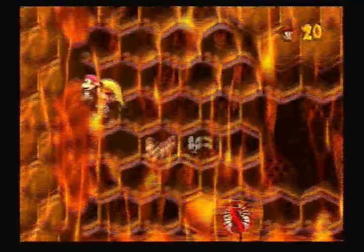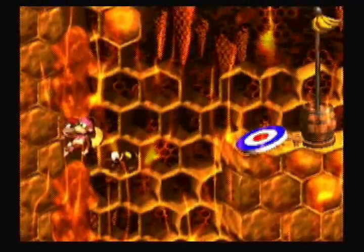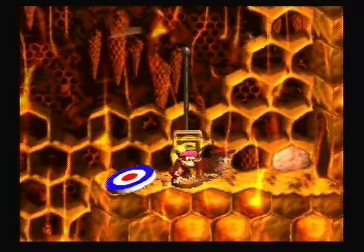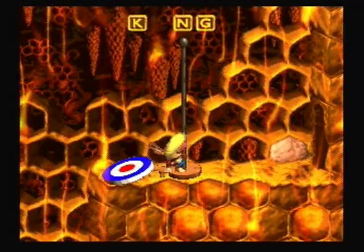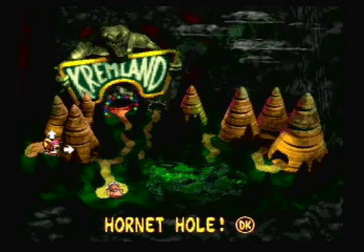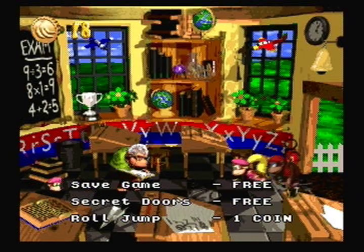Alright, so we lose Squidders here to get a free life. And we can jump, jump, jump — and there's the G. But we didn't get the O, how sad. There was another thing you could get with Squidders, I think. Oh well. Let's save, because we haven't saved in a little while. Save game — free! If it's free, it's for me.